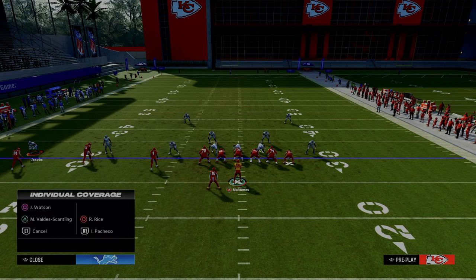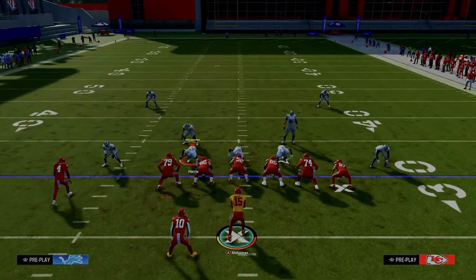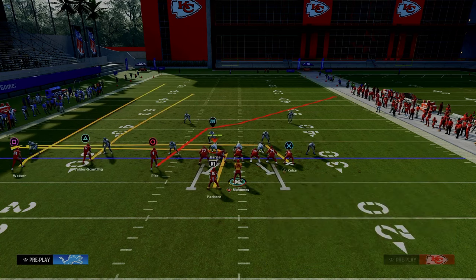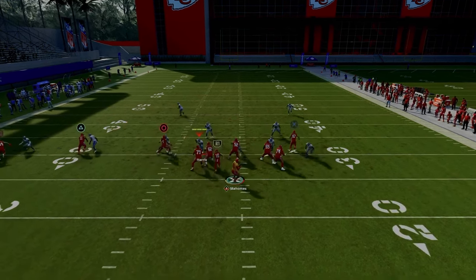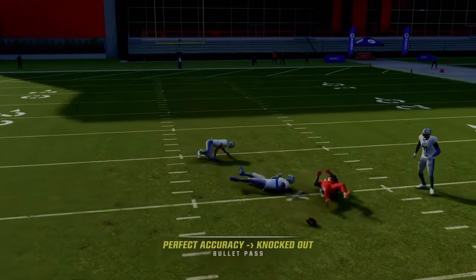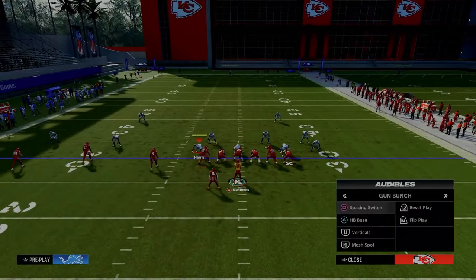If they're man-locking you in man-to-man coverage, what do we call against that? I like to call verticals where we drag, or just call verticals like this — maybe put a comeback on the outside. If they're playing man-to-man coverage, that streak over the middle can often get open. And there are other things we can audible to that we haven't gotten into yet.